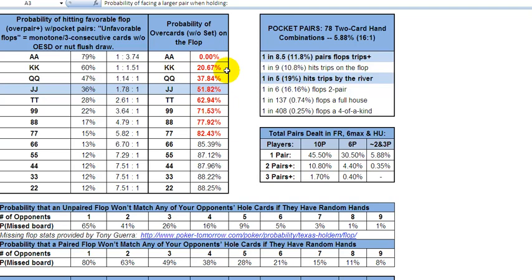If you have kings, you're going to see an ace on that board without a set of kings 20% of the time — one time in five. It's not negligible. So one time in five with kings, you are going to see that ace. Just keep that in the back of your mind. With queens, you're going to see a king or an ace up to 38% of the time.